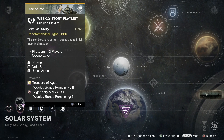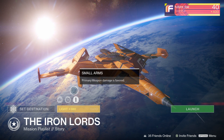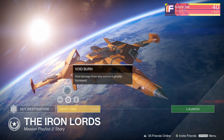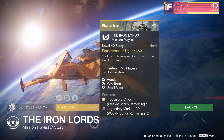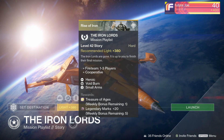Next up, we have the weekly story playlist, which this week is again the Iron Lords, giving you the story missions from the Rise of Iron expansion. The modifiers are Void Burn and Small Arms. As we'll see in a moment, there are quite a few good options for vendor weapons this week, so this is a great way to get some extra marks.